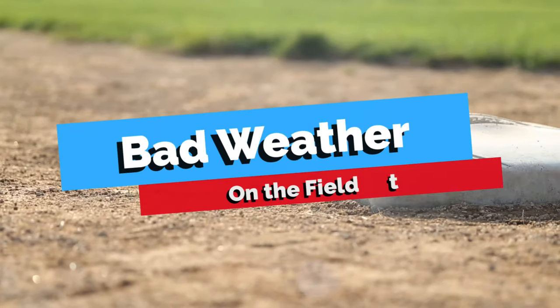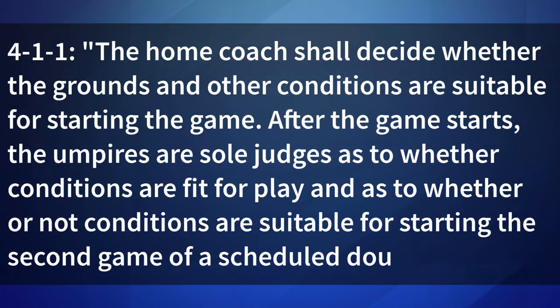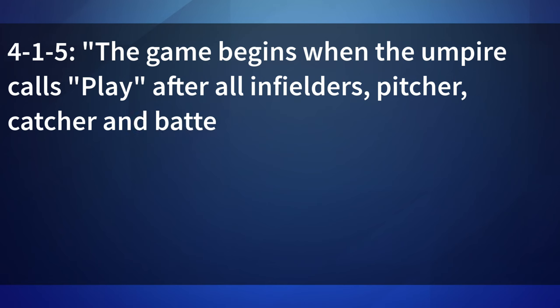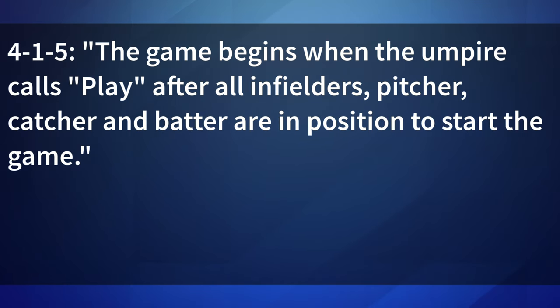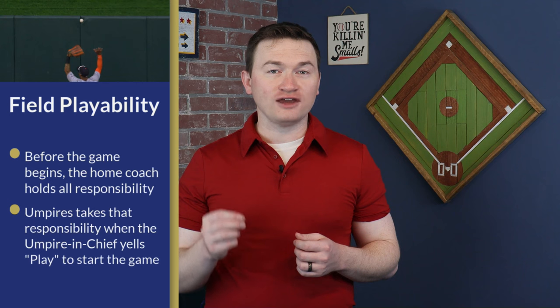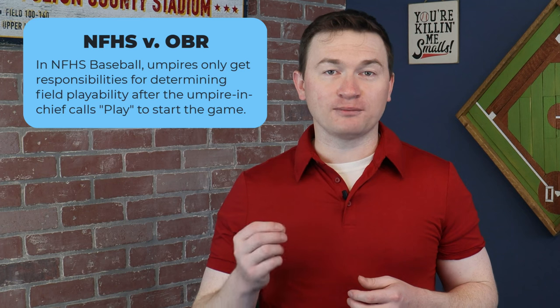On occasions with inclement weather, this adds another level of complexity. Rule 4-1-1 covers starting a game and says the home coach shall decide whether the grounds and other conditions are suitable for starting the game. After the game starts, the umpires are sole judges as to whether conditions are fit for play and as to whether or not conditions are suitable for starting the second game of a scheduled doubleheader. Then Rule 4-1-5 says the game begins when the umpire calls play after all infielders, pitcher, catcher, and batter are in position to start the game. From these two rules, the big takeaway is that up until the game begins, the sole discretion on field playability is on the home team coach, and umpires take control of that decision when the umpire in chief calls play to start the game. This is different from professional baseball and official baseball rules where umpires take over responsibility when the home team manager hands over their lineup card. For NFHS baseball, we can't make decisions on field playability until after we've put the ball in play to start the game.